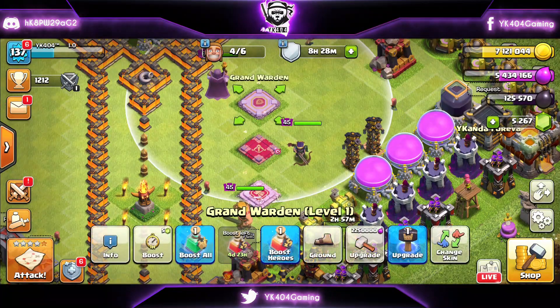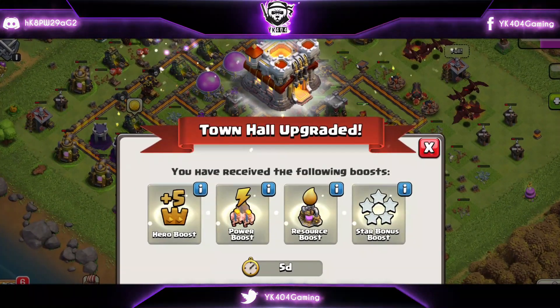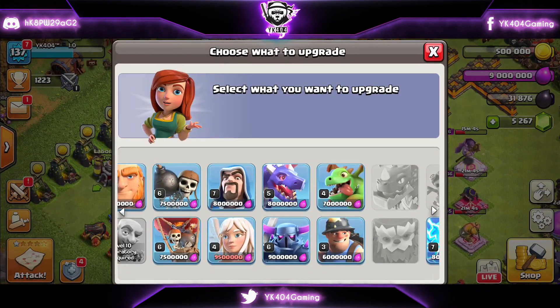Most of you who are impatient have the same case — you're starting Town Hall 11 with rushed heroes and a rushed lab. Now let's dive into my favorite part of Day 1 upgrades: the lab.